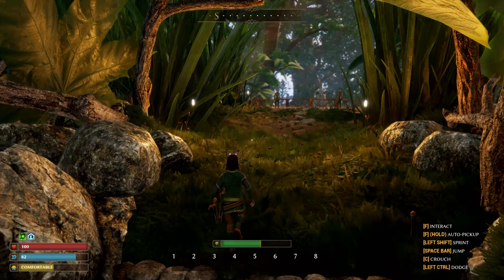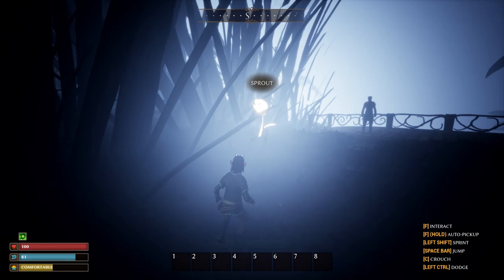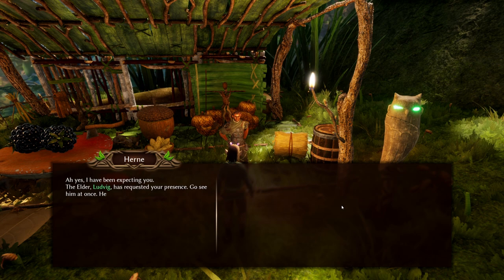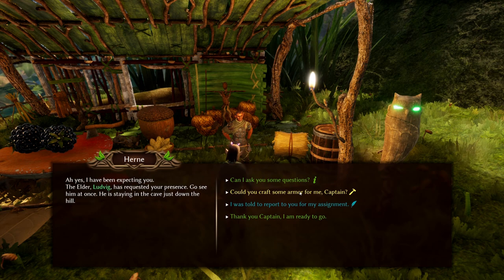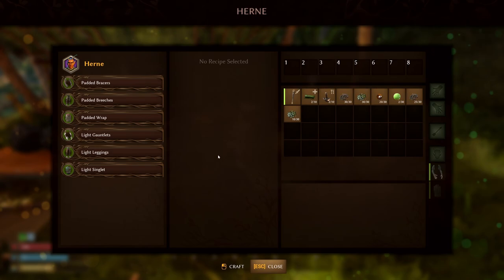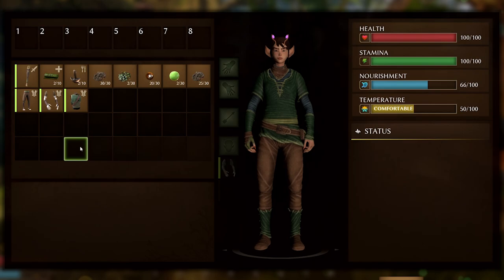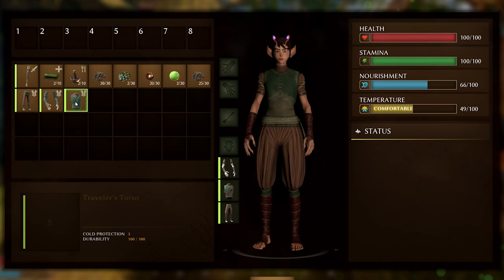Once you leave the burrow you should continue to gather up as much of the three basic materials as possible, especially fiber and wood. As you make your way down the path you should run into Hearn, your first important NPC. Speaking to him will unlock the location of the Elder, and he will also offer to craft some starter armor for you. All armor in the game needs to be crafted at an NPC, and the materials needed can usually be found in the surrounding area. With Hearn you have a choice between padded and light gear. The first set will give plenty of cold protection, but early game doesn't get super cold so I would recommend going for the light gear which will give a little protection plus movement speed.